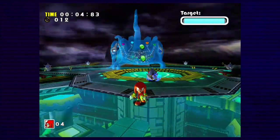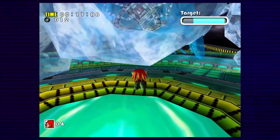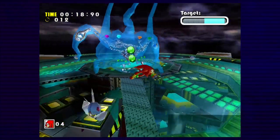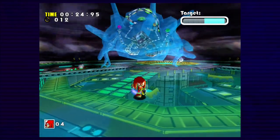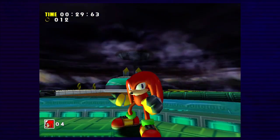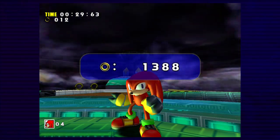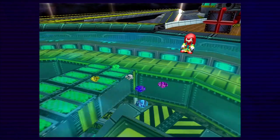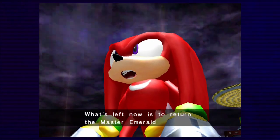All you have to do is use the Master Emerald Head Knuckles attack. Last shot — and here we go! Finale! That's gonna be the end of the finale of Sonic Adventure DX Knuckles' story for the Xbox 360, but with the Xbox One and Series backwards compatibility. Let's watch the cutscene. Yeah! You're finished! What's left now is to return the Master Emerald safely to my island.